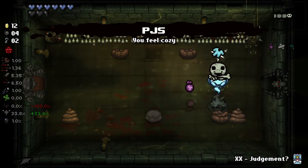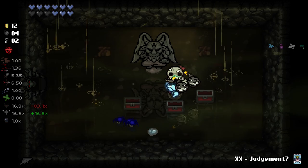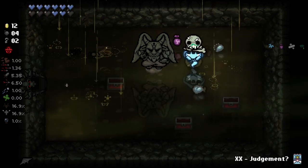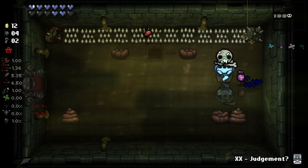PJs is really good. I think this even makes devil deals very valuable. We got a glitched heart. I still think that glitched hearts need a heavy nerf, but there you go. There's an eternal heart somewhere down here.